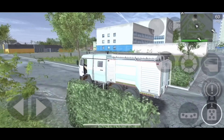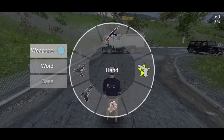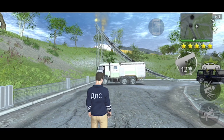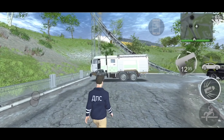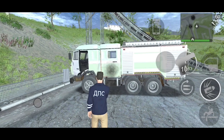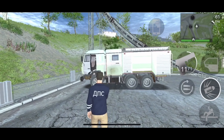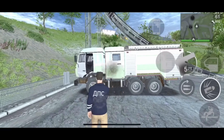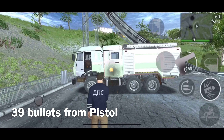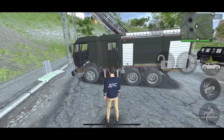Now let's get to the shooting range. We've got a five-star wanted level. Let's start firing at the vehicle and see how long it lasts. The results will be shown on screen.